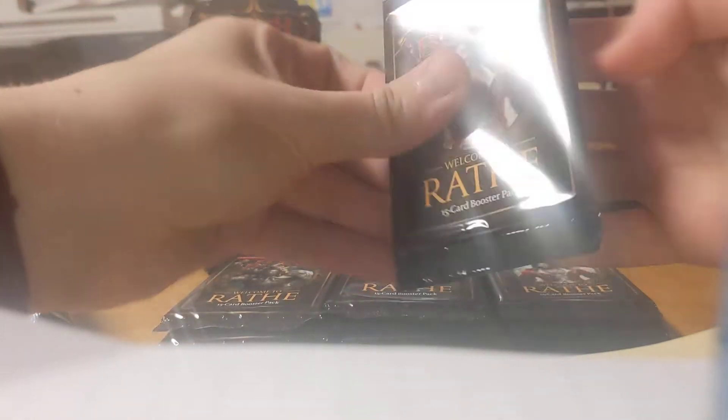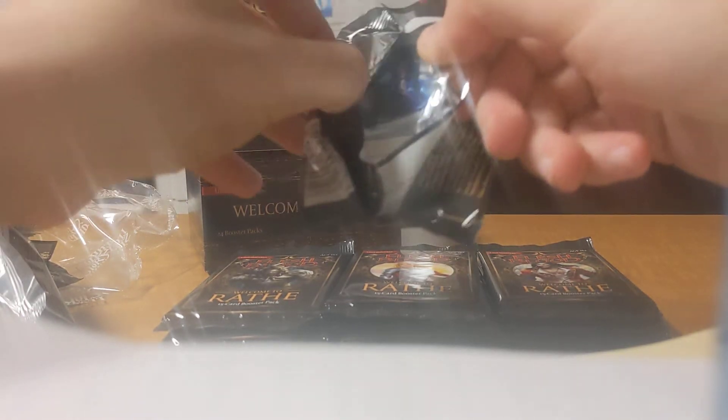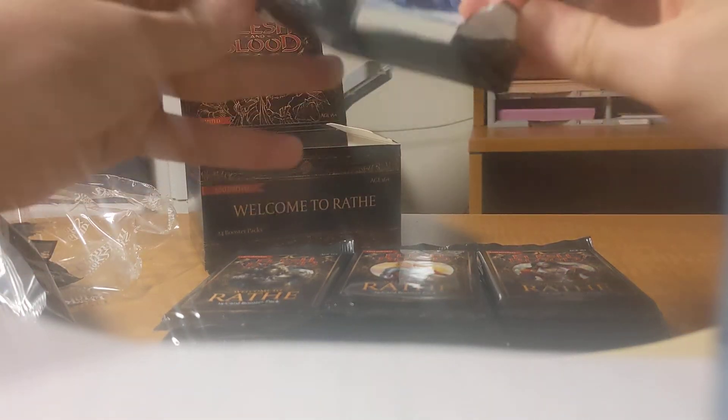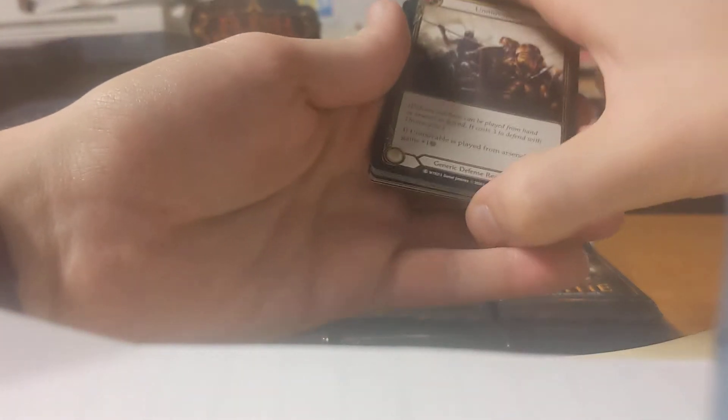Nothing too special. I'm just going to go down to Bravo now. I should probably make another common pile — that pile is huge. Oh, I don't actually have a Quicken token — it's my first one. Quicken is a ninja token.